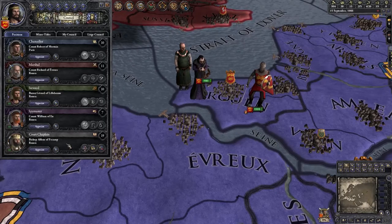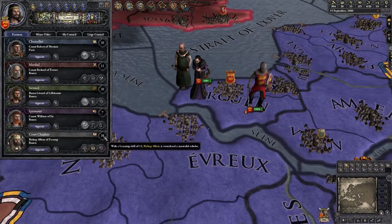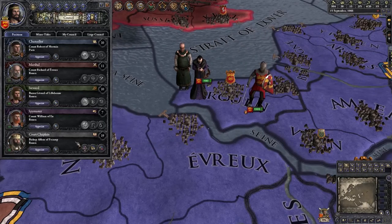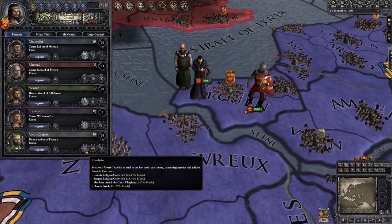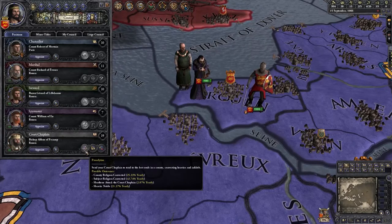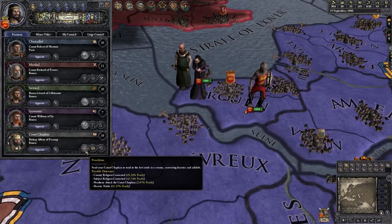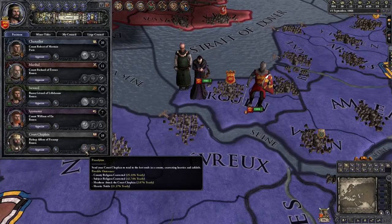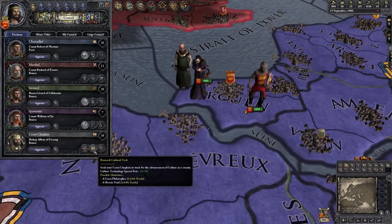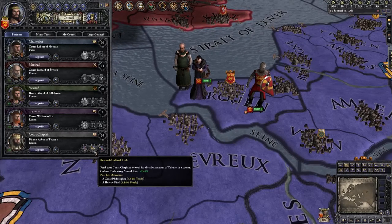The final position on your council is the Court Chaplain. The most important stat for them is Learning — and as you can see, Bishop Alfon here is a superb Court Chaplain with a learning stat of 19. The basic missions include Proselytize, which has two uses: first, to convert provinces you own that are not of your religion back to your primary religion; and second, you can actually send your Court Chaplain to proselytize in the capital of any independent pagan ruler, and there's a chance they will convert to your religion if they don't have the zealous trait. Research Cultural Tech works exactly like Research Economic Tech and Research Military Tech, but for Cultural Tech.